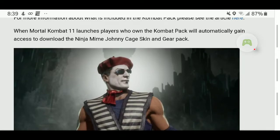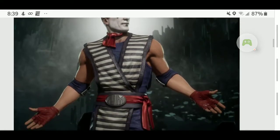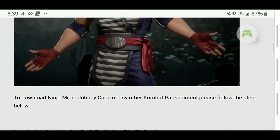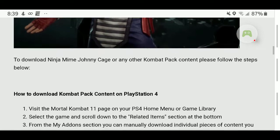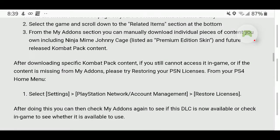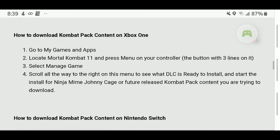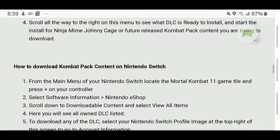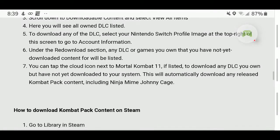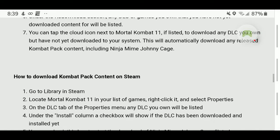As you can see, this is the Ninja Mime Johnny Cage skin and gear pack — this is what he looks like. They show you right here how to download it: this is what you would do if you have an Xbox One, this is what you would do if you have a Nintendo Switch, and this is what you would do if you want to download your content on Steam.